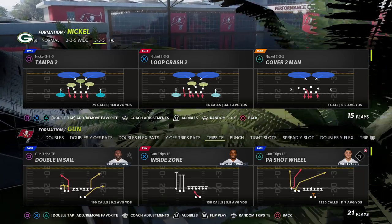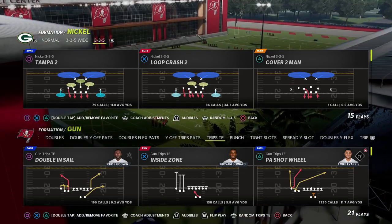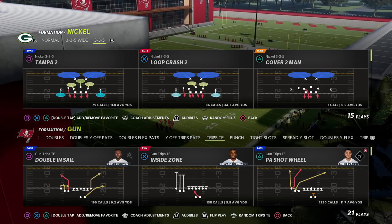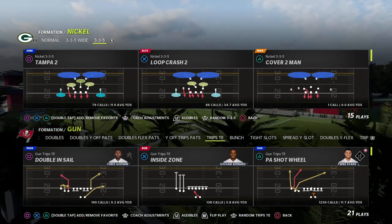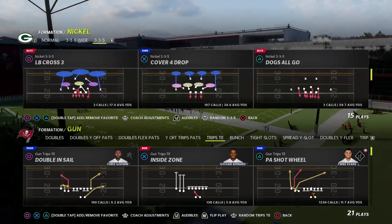In this video I'm going to show you one of the most underrated route combos out of the trips tight end formation in Madden 22. This is going to help you beat man to man, beat zone drops, beat match defense — pretty much any way that people are going to try to defend you in this game. This is a great route combination.